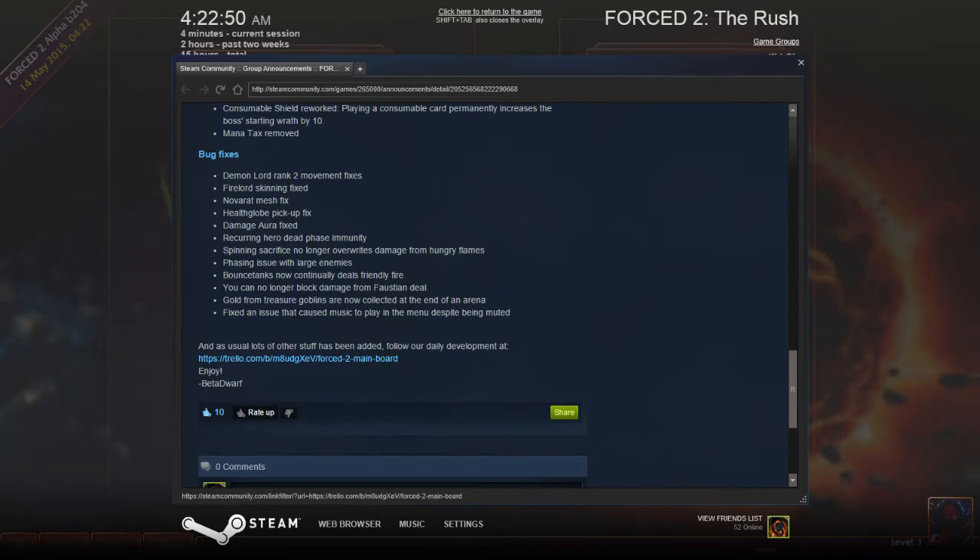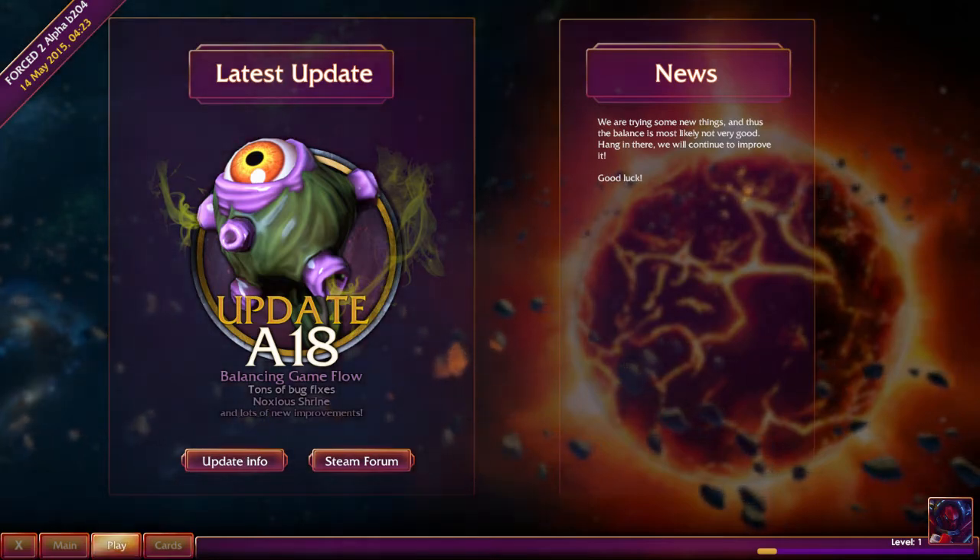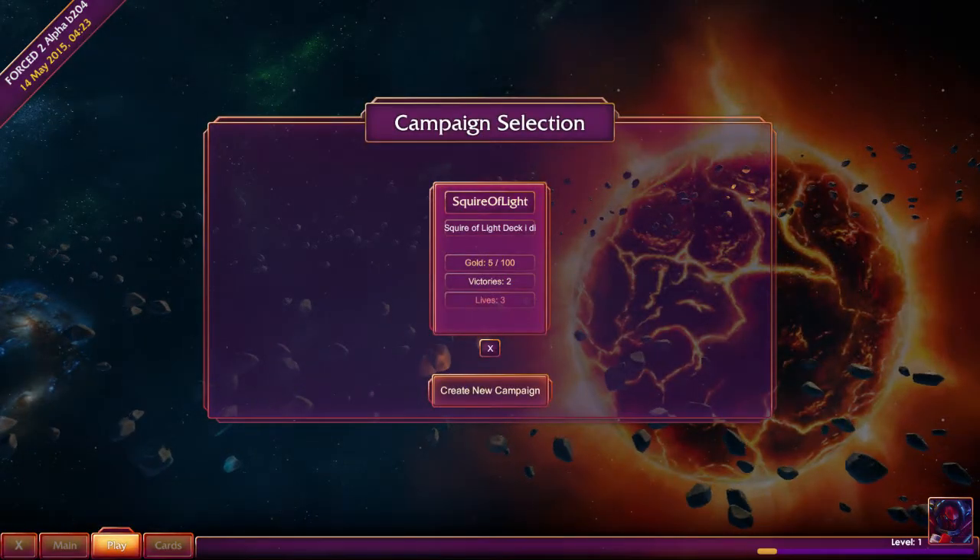Gold from Treasure Goblin is now collected to the end of the arena — thank you. Fixed an issue that caused music to play in the menu despite being muted — makes sense. Being asked if I can play Ironcast at some point; unfortunately can't play Ironcast.